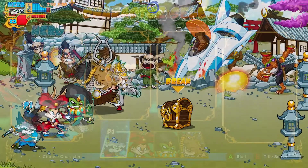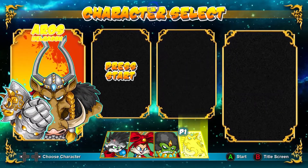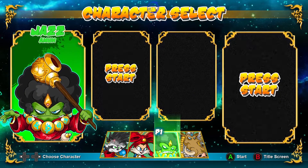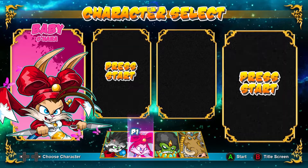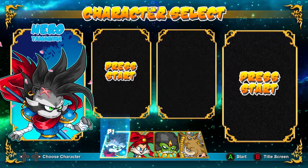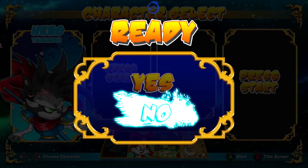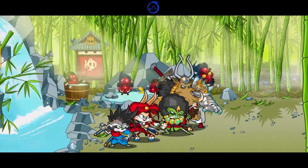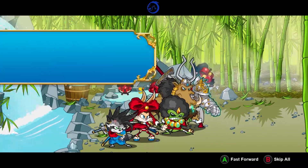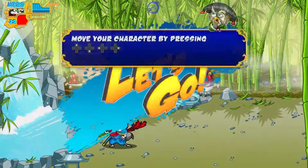You'll have four characters to choose from: Jazz a Moon, who seems to be a frog monk; the main character Hero Yamagiwa — I'm probably butchering his name; Baby Ohada, which is pretty cool; and then you've got Viking Autos Helga-San, a boar who's a viking. I'm not surprised by that at all.